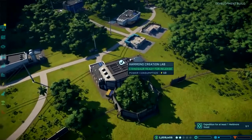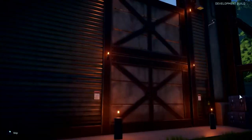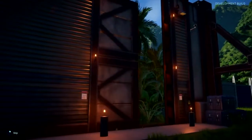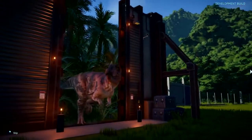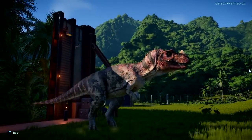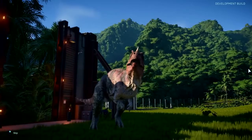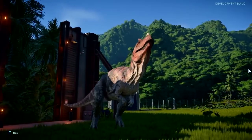The key thing is the dinosaurs. We have a dinosaur ready in the Hammond Creation Lab just to show you what we've been working on. We've been putting a lot of attention and detail into the dinosaurs to make sure they are the best dinosaurs you've ever seen in a video game. We've put a lot of work into how they look, how they move, how they sound and how they behave.